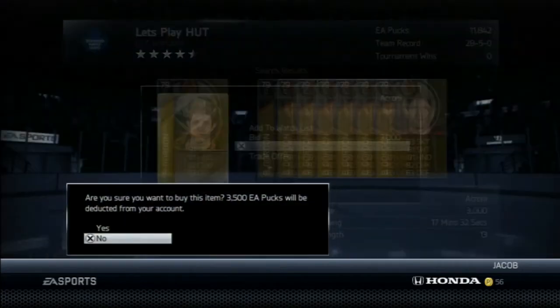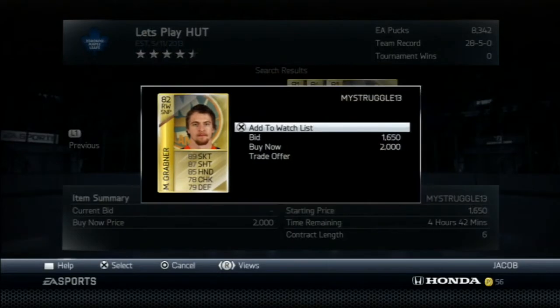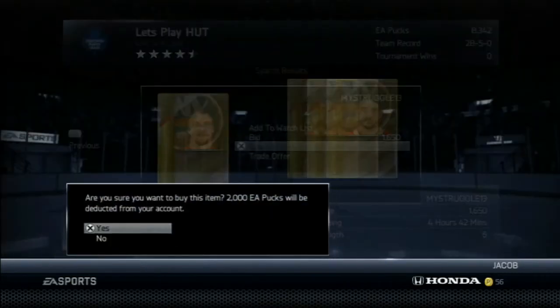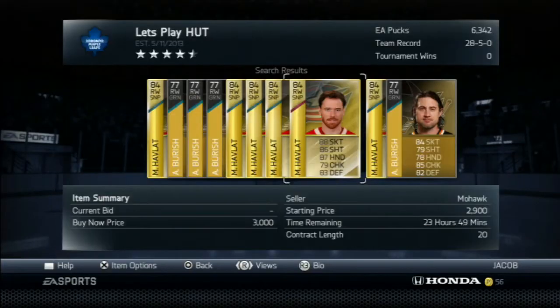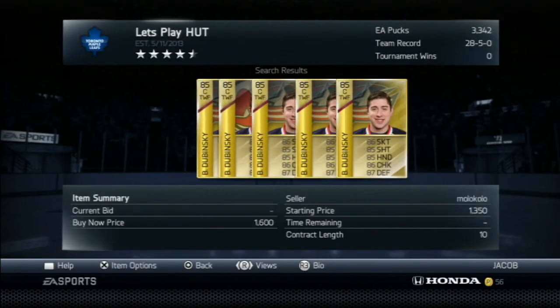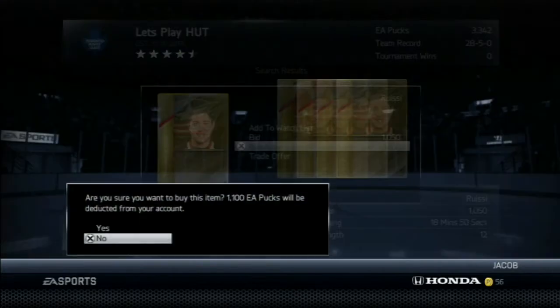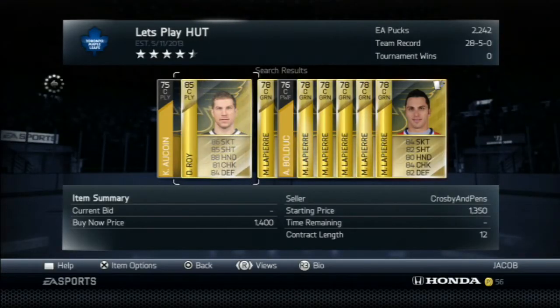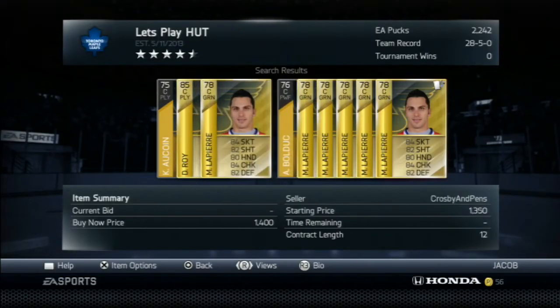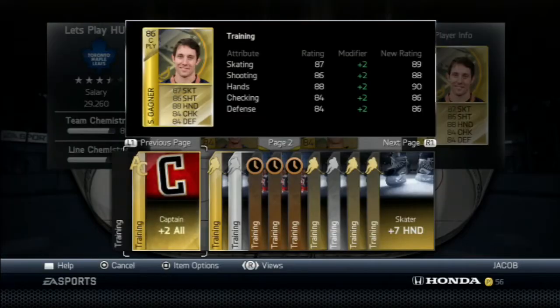We're going to pick up Sam Gagne here for $3,500 buy now — a solid player. Then we're going to pick up Grabner for $2,000 buy now, as I had around $11,000 in pucks left over. Then Havlat for $3,000 buy now — surprisingly cheap, but his stats are really good. Later on, Dubinsky for $1,100 buy now, a solid center with good defense. And last but not least, Derek Roy for $1,400 buy now — pretty good stats, he was good in NHL 13, hopefully he continues that in NHL 14.